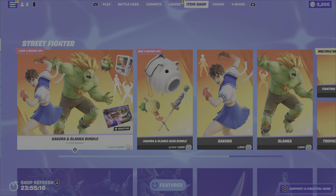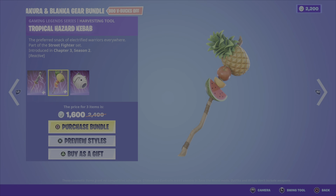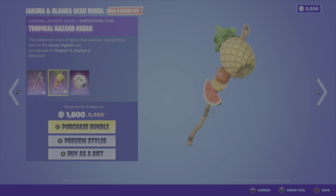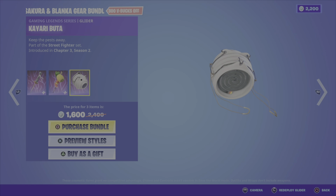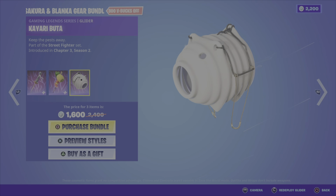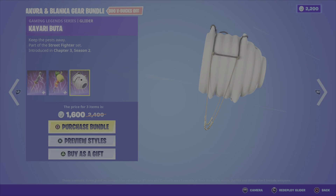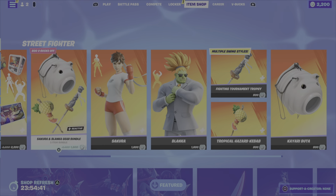We also have the Sakura and Blanca Gear Bundle. This includes the Fighting Tournament Trophy Pickaxe with two different styles, the Tropical Hazard Kebab Pickaxe — not sure how much damage you're going to do hitting someone over the head with a pile of fruit — and then we have the Kayari Buta Glider. I'm not a big fan of this bundle to be honest; I don't really like the looks of any of these items. But if it appeals to your tastes, you can get this bundle for 1600 V-Bucks. You can also pick up the outfits on their own, as well as those pickaxes and the glider.